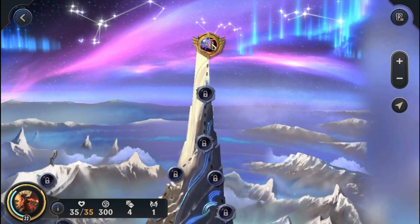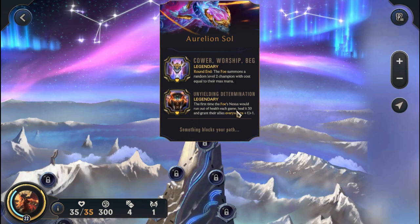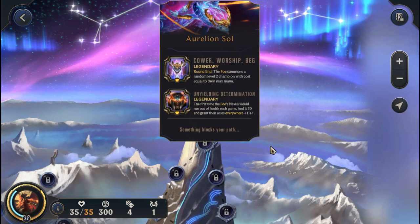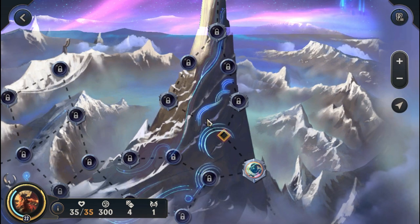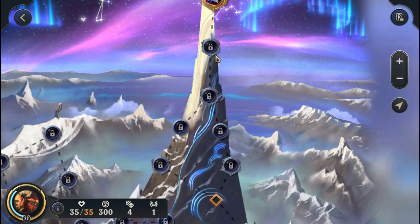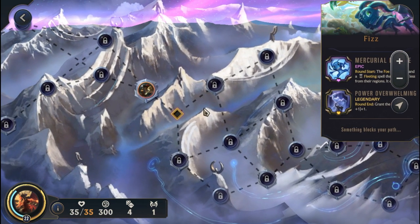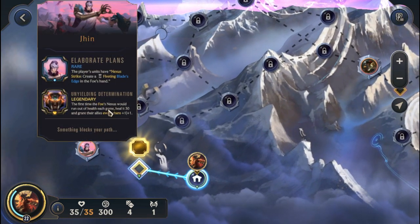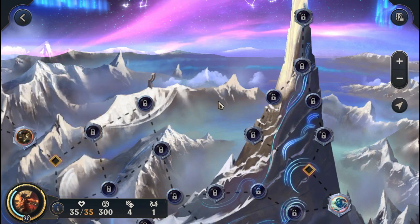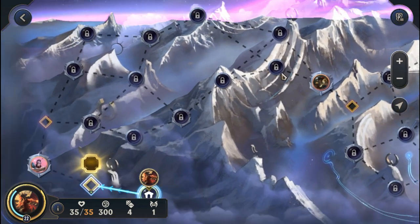Alright, we're all in. Let's see what the Aurelion Sol is running. He has Unyielding Determination. I'm a little bit concerned because essentially this is going to mean Aurelion Sol has 80 health - he starts at 50, heals at 30, that's 80 health. That means we can't close out the battle early, and when we can't close out early, Aurelion Sol is going to summon more champions. The Fizz has Power Overwhelming - each round grants foes units plus 1 plus 1. Gangplank also has Power Overwhelming, and Jinn has Unyielding. If we can beat the Unyielding Jinn, we might be able to beat the Unyielding Aurelion Sol.